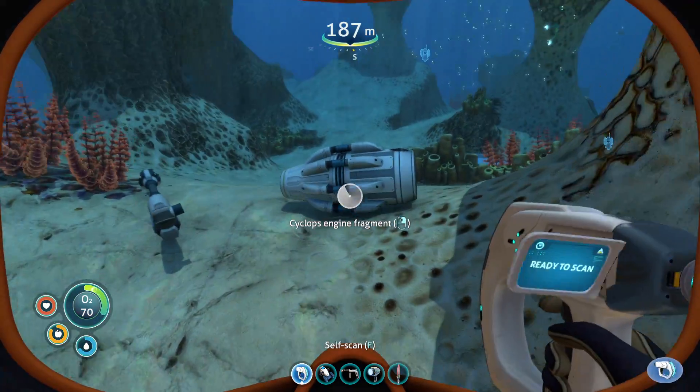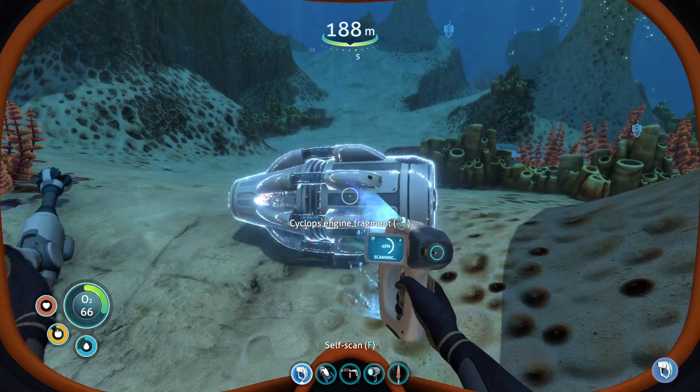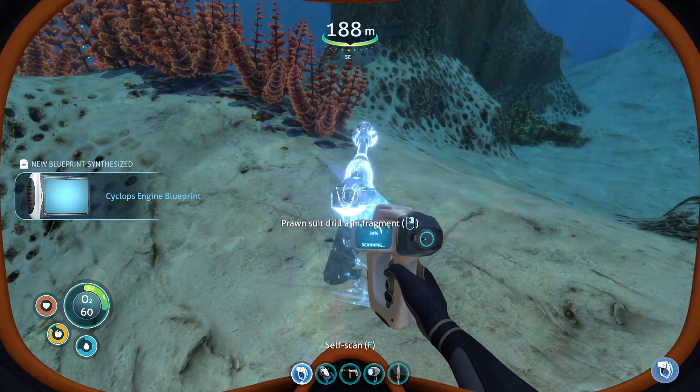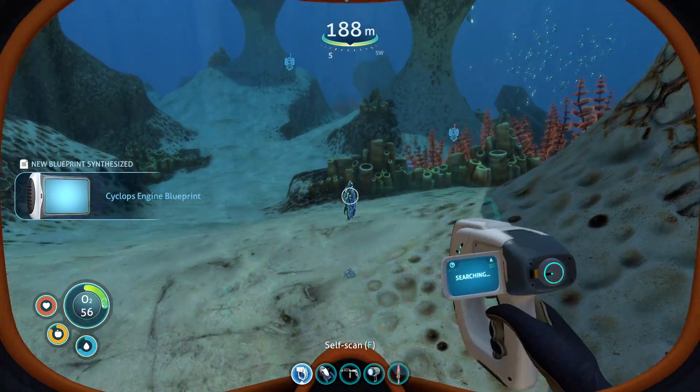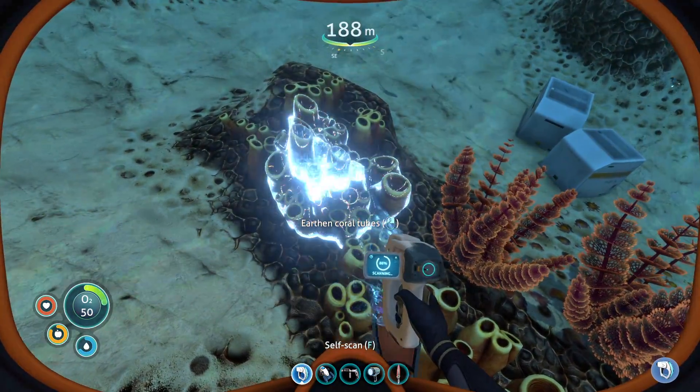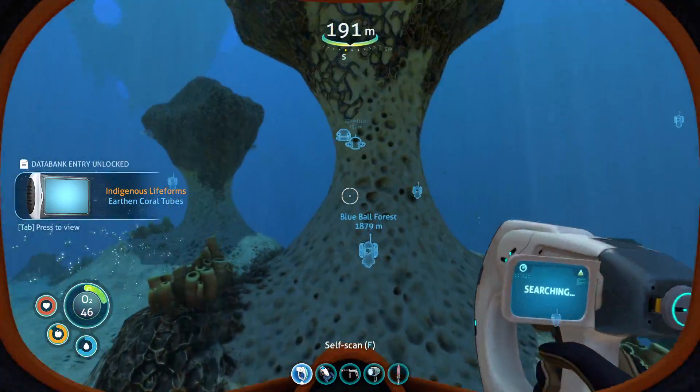But there are a bunch out here. Cyclops — okay! Prawn suit drill arm fragment — we already have that, but we don't have any titanium. I think we have like four. Earthen coral tubes — okay, we'll look at that later on.